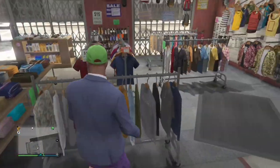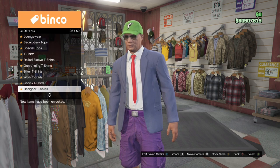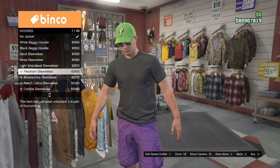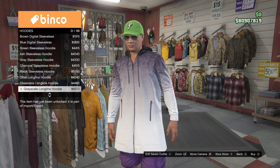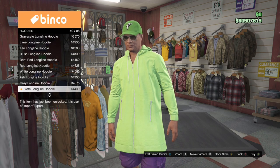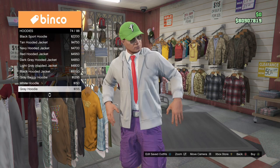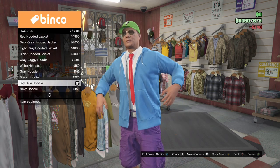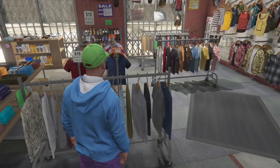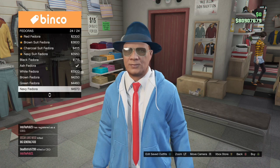For my hat I'm going to forward caps and putting on the frontalac green cap. Now that I've saved that outfit, I'm going to create my last one and put on the sky blue hoodie. I'm also changing my hat to the ash fedora.